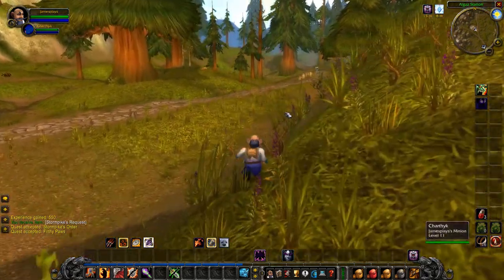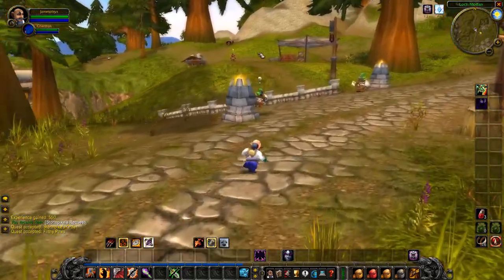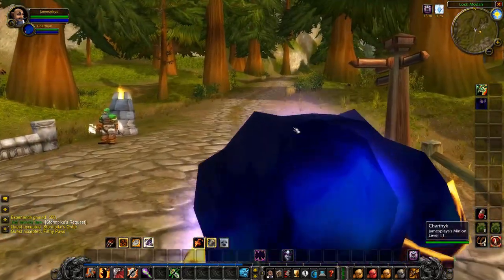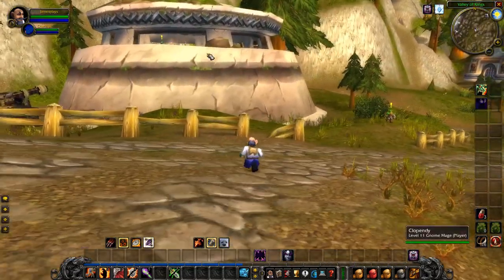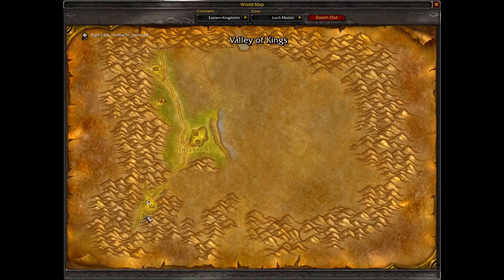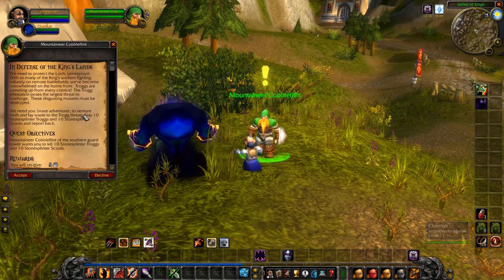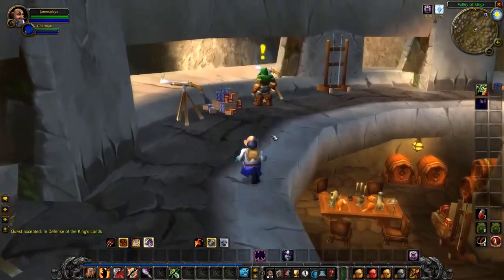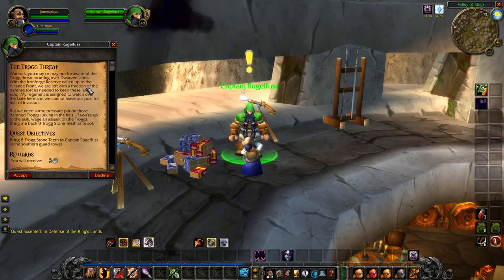After that, jump back outside and walk back south. As soon as you reach Thelzamar, don't hand in the quest yet — just walk past it and walk further south. After a really short walk, you will reach this bunker here. Check on the map — this is where we are. First, talk to this guy and accept the quest In Defense of the King's Land. And inside the bunker upstairs, there's the captain, and he has the quest The Troll Threat for you.